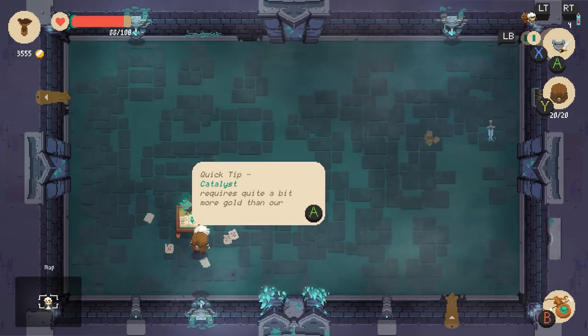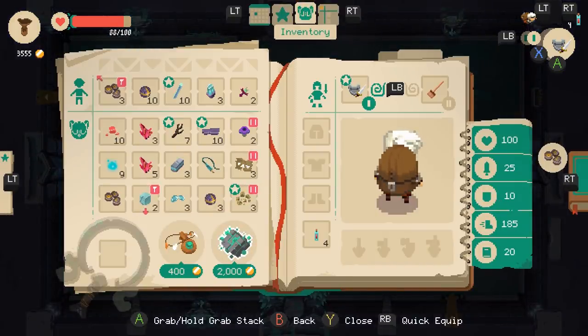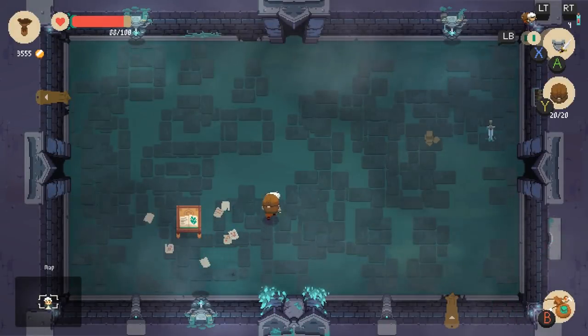Big tip — the catalyst requires quite a bit more gold than our pendants. 2,000 gold. That requires a fair bit of dosh. We'll do that once we actually have like the first tier of gear, probably.